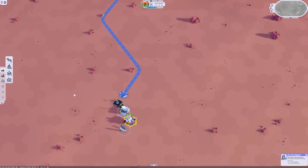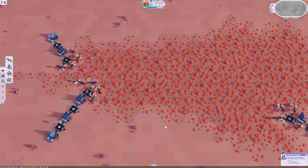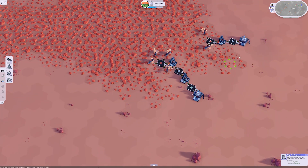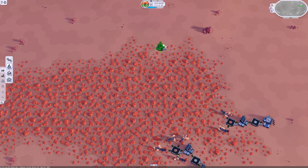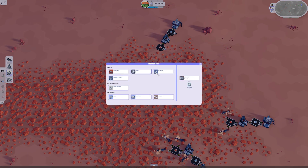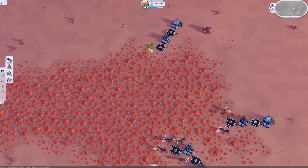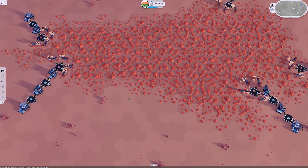Now we just need to wait for New Singapore to grow to size 10. While that's happening, we'll be down here sorting things out. We need to make factories. The production chain is: depot gets iron, to a factory which makes steel bars, to a depot that takes steel bars, to an assembly plant that makes factories. This looks like it's doing its thing.